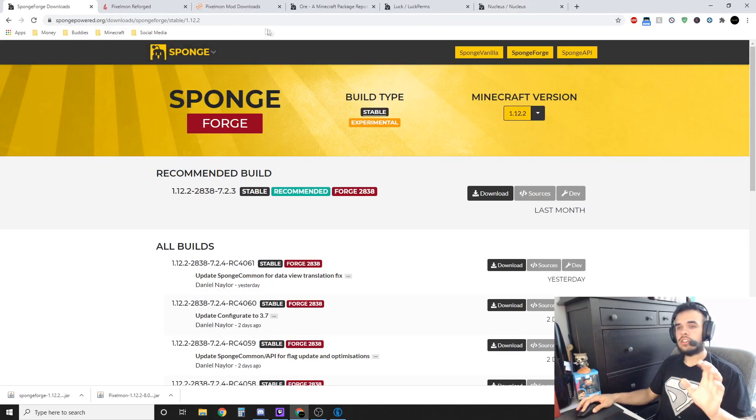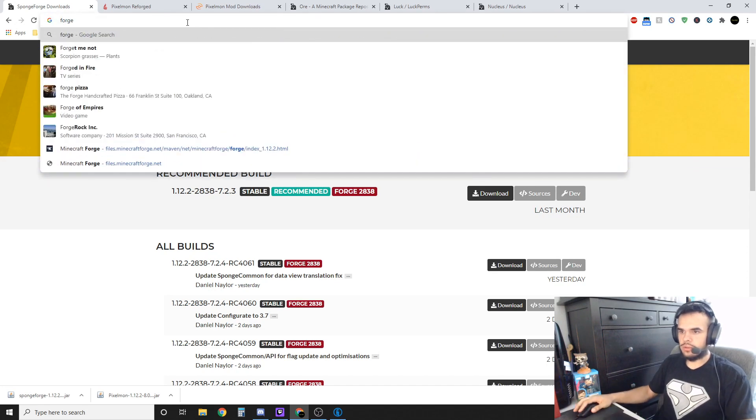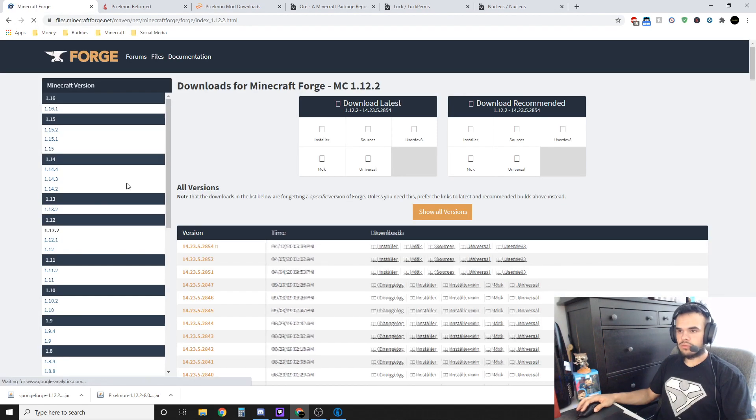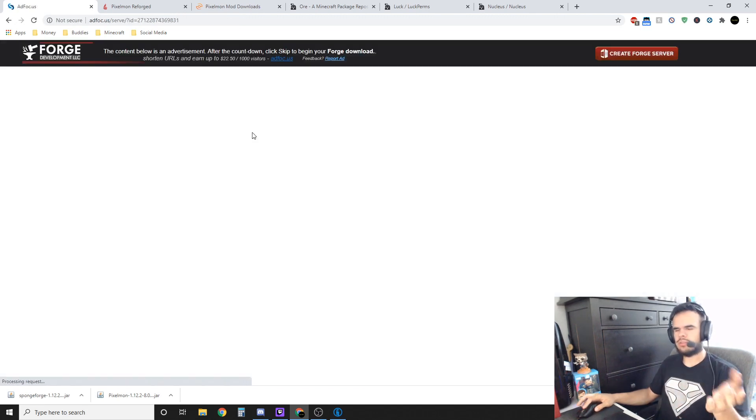The last thing we need to download is Forge — a link will also be in the description. You're going to get the installer for 1.12.2. Make sure you're getting version 1.12.2 because that's what Pixelmon is for. If you're not using Pixelmon, this will work with any mods and plugins as long as you're using SpongeForge plugins. Just download it — same idea, wait for it to load and hit skip.